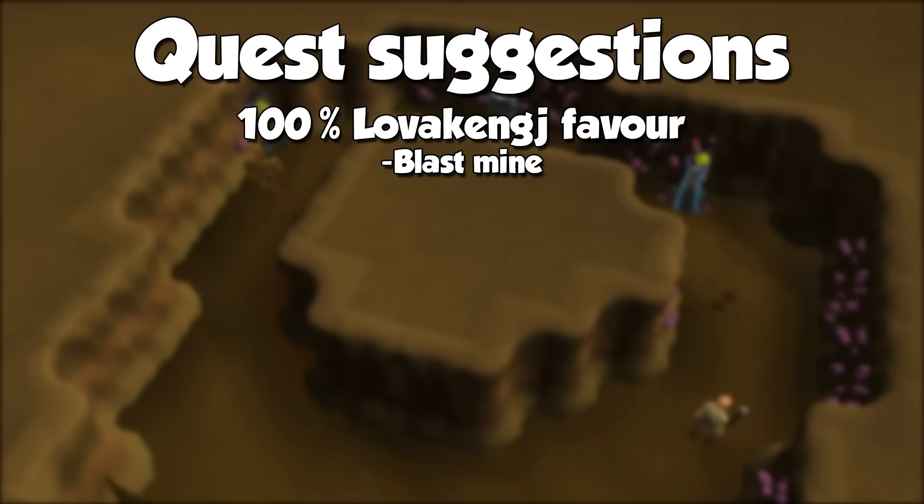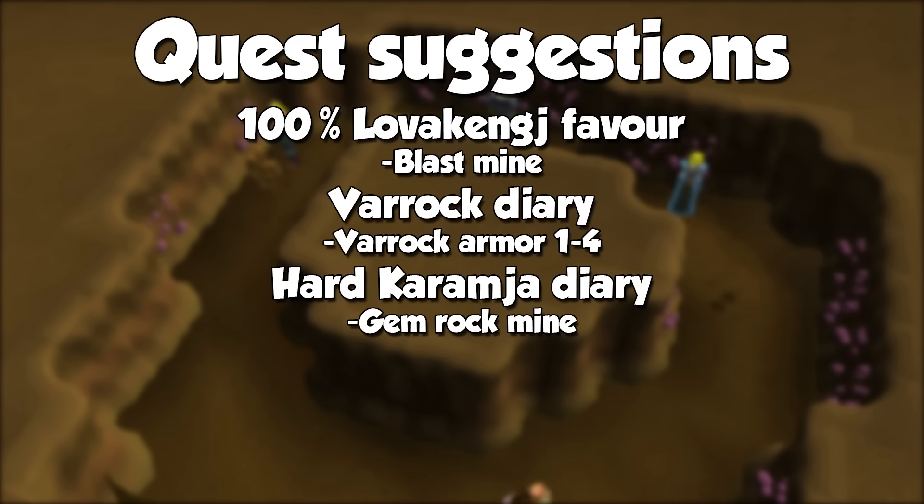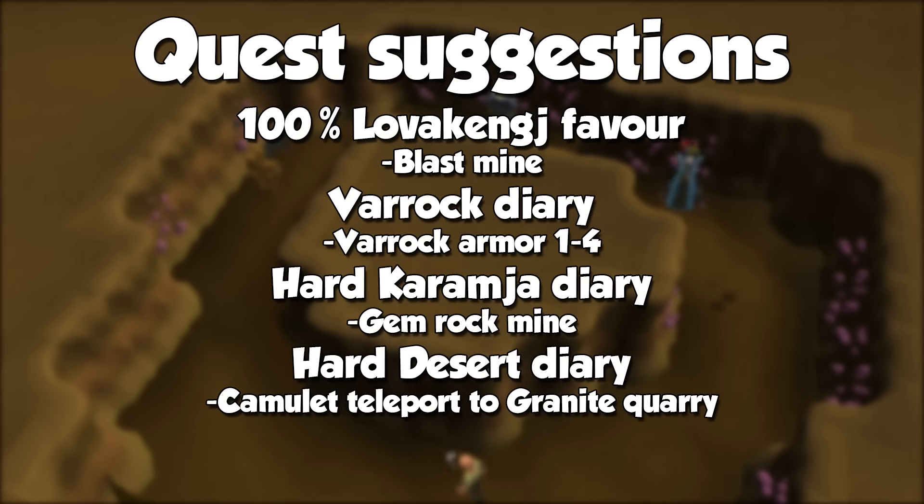Starting with suggestions, you should get 100% Lovakengj Favour in order to use the Blast Mine, which is a pretty interactive way to train for more profit at lower levels. For Achievement Diaries: the Varrock one gives you the Varrock Armour, the Hard Karamja Diary grants access to the Underground Gem Mine in Shiloh Village, and the Hard Desert Diary unlocks a direct teleport to the Granite Quarry — all of which we will talk about later.